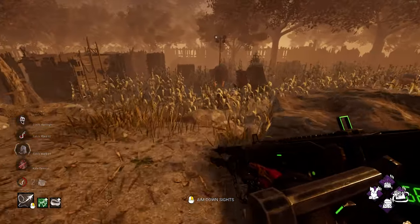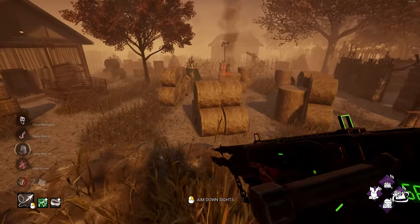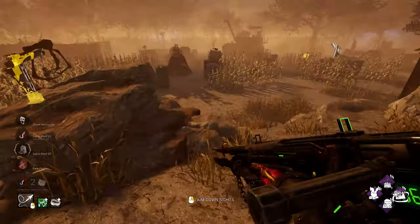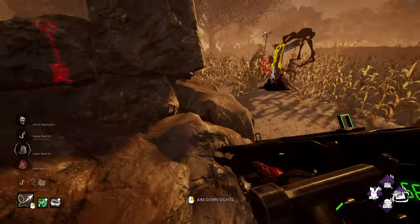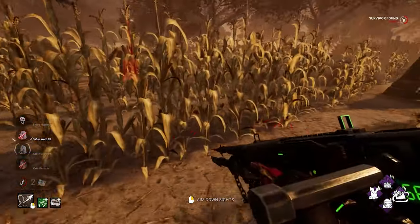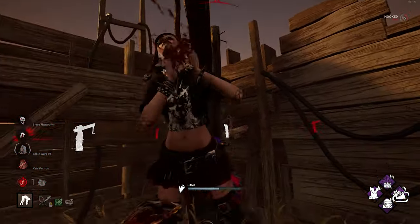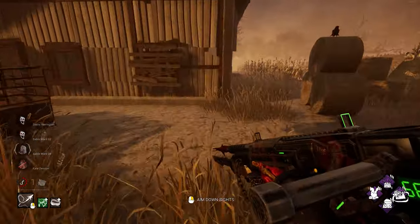I went in and patrolled the area where the generator got fixed. And at this point — some of you may disagree with my choice — I decided to proxy camp. I can maintain eyes on multiple generators and maybe even secure the kill. I saw a crow flying up there, so I decided to go have a quick look and didn't see anybody. And I made a really big mistake: I walked away. She gets hook saved at the last second. And for some reason she just decides to throw the game — I don't know why. If she had kept playing, these gamers might have had a better chance at staying in the game, maybe even escaping. So we're down to two people left, and the trial is essentially over.